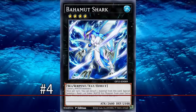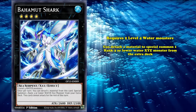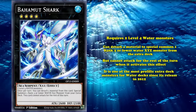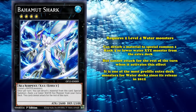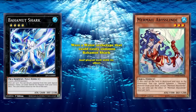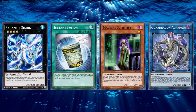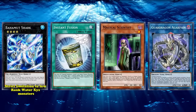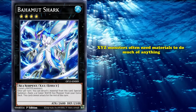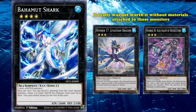Next up at number 4 on this list, we have Bahamut Shark. This is a Water Sea Serpent monster with 2600 attack that requires two Level 4 Water monsters as its materials. Bahamut Shark can detach a material to special summon a Rank 3 or lower Xyz monster from the extra deck, but can't attack for the rest of the turn when it activates this effect. Bahamut Shark is one of the most prolific extra deck monsters for Water decks since its release in 2012, first seeing tons of play in the long-time competitive Mermail deck. While cheating out extra deck summons has gotten many cards banned, Bahamut Shark's strict limitation to low-rank Xyz monsters made it hard to abuse at first, since Xyz monsters often need materials to do much of anything.